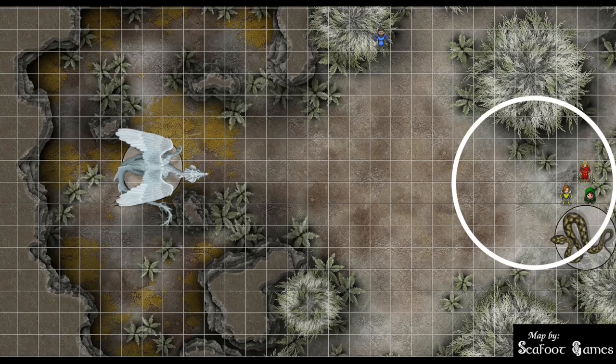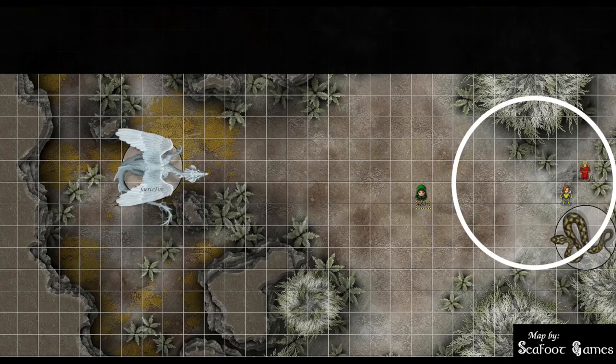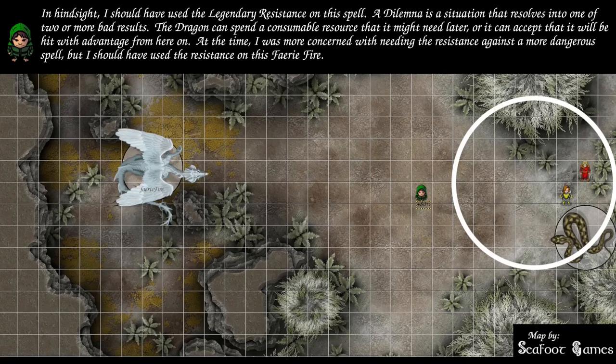Blind Oracle flies out of the fog 40 feet to the west, directly towards the dragon, and uses the bardic instrument to cast Fairy Fire on the dragon. DC 13 — the dragon fails. Any attack roll against it has advantage and it can't benefit from being invisible. Moving 20 more feet up and using the dash action, flying a total of 80 feet up. The plan was to burn a legendary resistance on the cheap Fairy Fire, but it wasn't tactical — the dragon just failed.